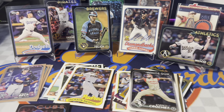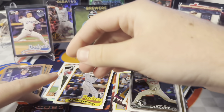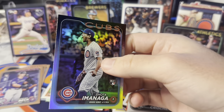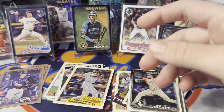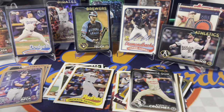We got the silver packs and we got the Shota Imanaga Rainbow Foil Rookie Debut. He was a rookie in Series 2 I think. No room up here on this stage — we still got three packs left.